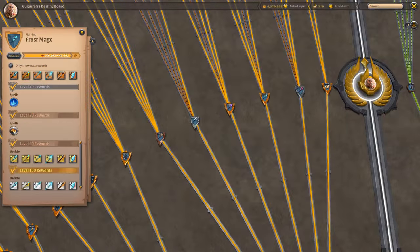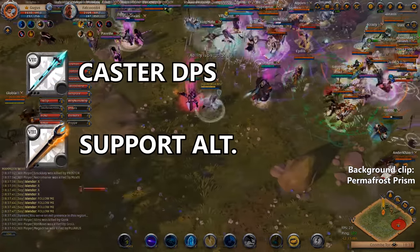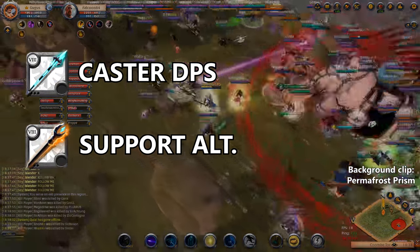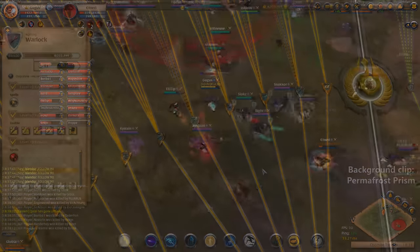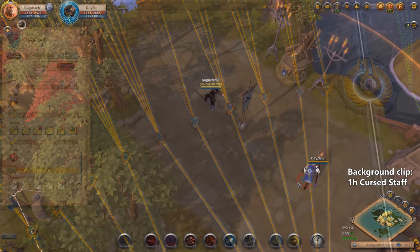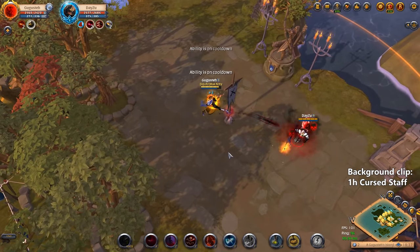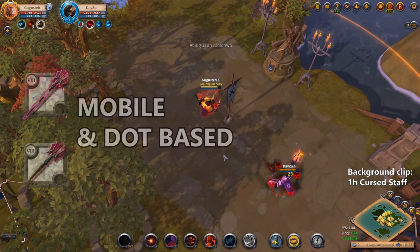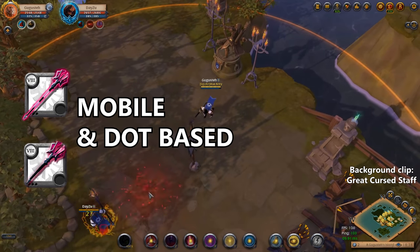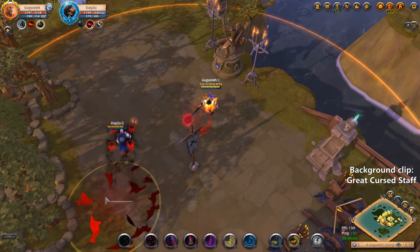Frost staffs rely on instant damage and slows, so you can mainly play them as a ranged DPS but sometimes also as a support. Curse staffs are another kind of ranged DPS weapon. They don't have any cast time but they rely on damage over time. The one-handed curse staff is used a lot in solo PvP, while the great curse staff is one of the main DPS weapons used in 5v5 situations.